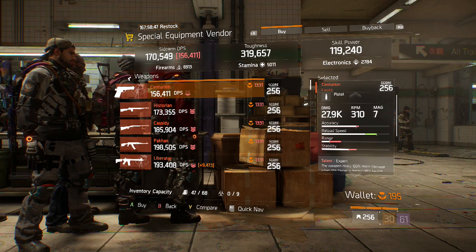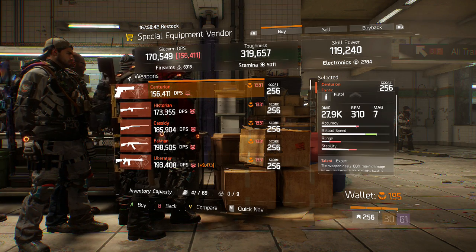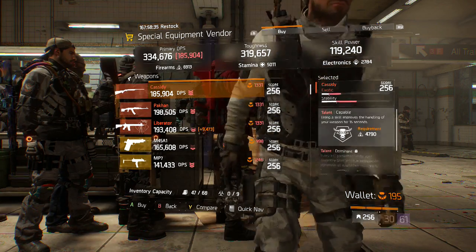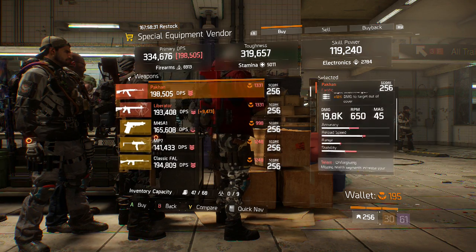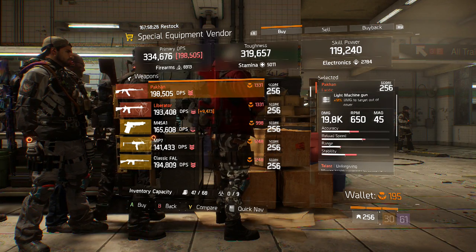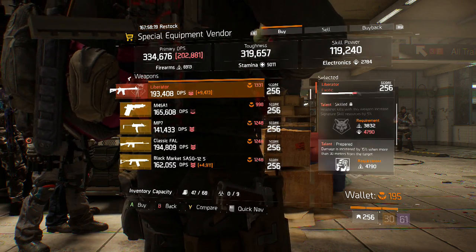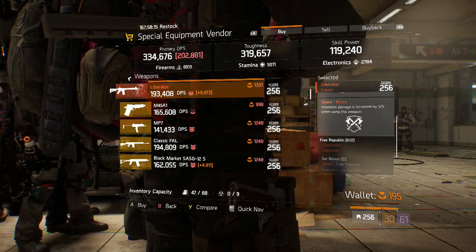Starting off here with the Special Equipment Vendor for Phoenix Credits with the exotic weapons. First we have the Centurion, which has Commanding. Historian this week has Proficient and Accurate. The Cassidy has Capable and Dominant. The Pecan this week has Unforgiving and Destructive, which are actually both really good talents. The Liberator's got Skilled, Prepared, and Brutal. Brutal's pretty good — Prepared and Skilled, not really. But definitely Brutal for Assault Rifles is pretty good.